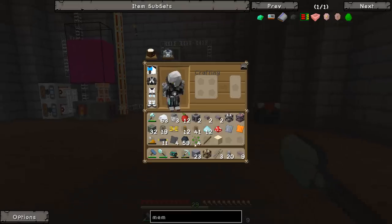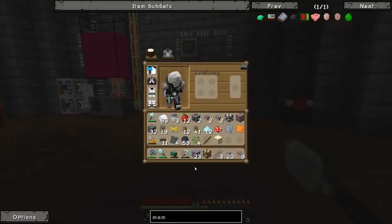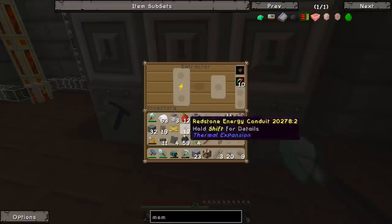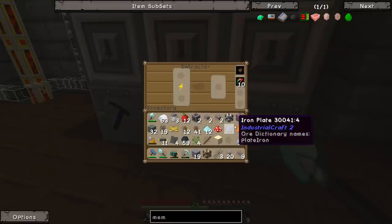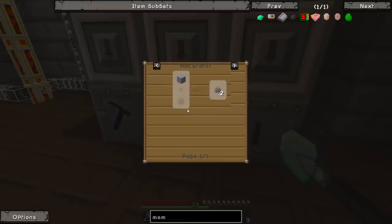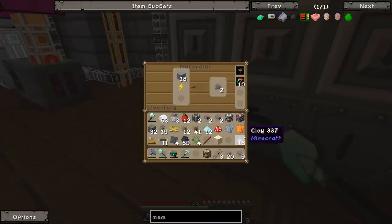I went out and managed to get 23 blocks of clay in total. Now we just need to macerate the clay block into clay dust. That's an extractor — let's macerate some clay. It's some clay dust, which is nice. I think that should be enough for now.